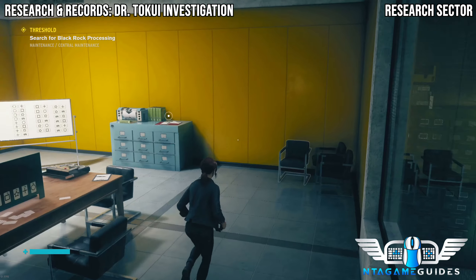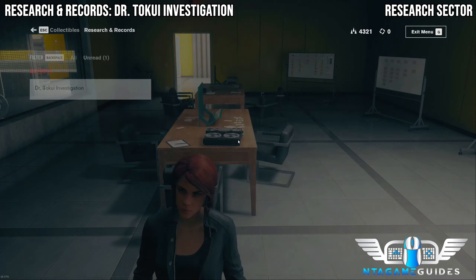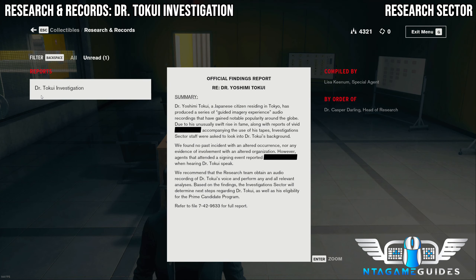Go into the next room and on the next set of filing cabinets you will find the next one — this will be the research records.